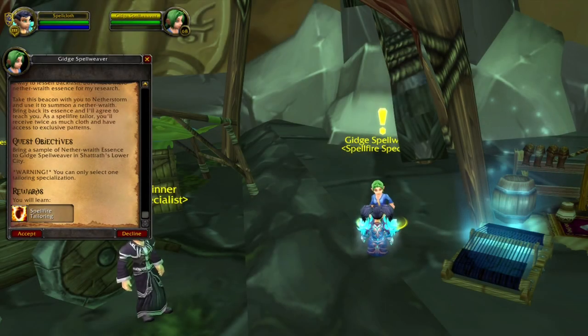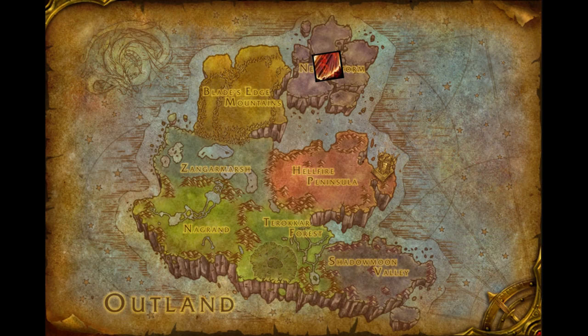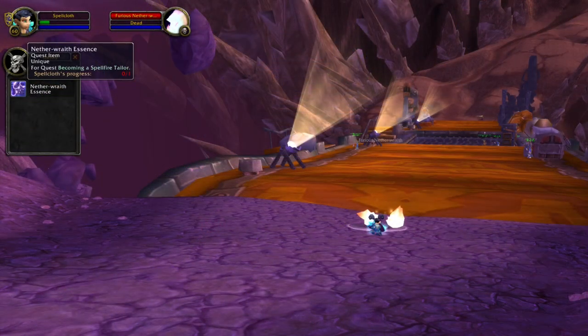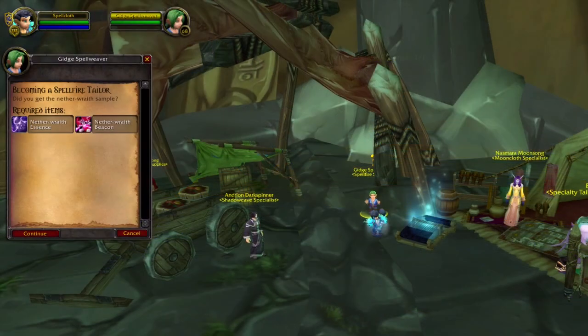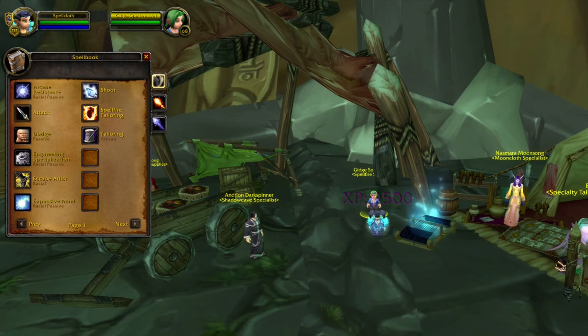The last specialization is Spellfire Tailoring. Once again we get a quest item from the quest giver. Now you will have to head to Netherstorm — it doesn't matter what location, but anywhere in this zone you can use the quest item. This will summon an NPC, and that same NPC is the one you have to kill because it drops a quest item that you will need to loot. If you are level 60 you should probably ask for some help. Once you loot the quest item, head back to Shattered City, hand in the quest, and this will make you a Spellfire Tailor.